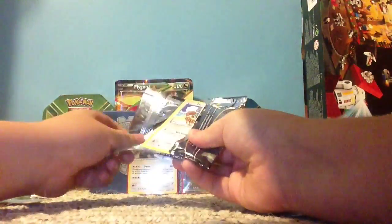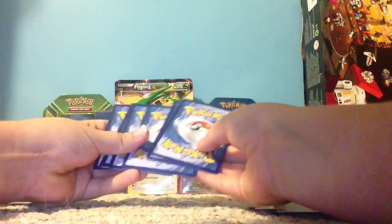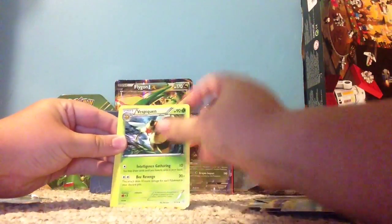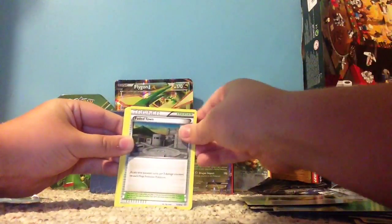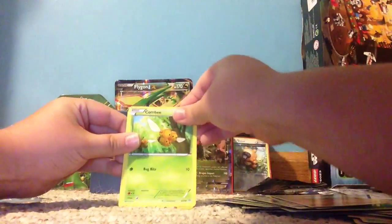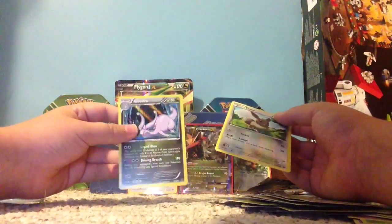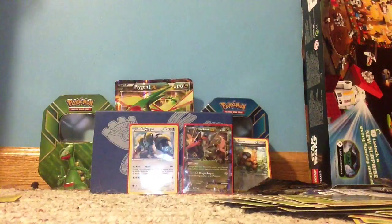Last pack, last chance for glory — let's see if we got anything, probably not. Code card for you guys — two, three. Come on, just a holo! We have Vespiquen, Flash Energy, Faded Town, Meowth, Spinner, Repeat Ball, Quagsire, Combee reverse, and Nevi. Hey, at least it's a holo — I already have it, but it's a holo, so that's not bad.